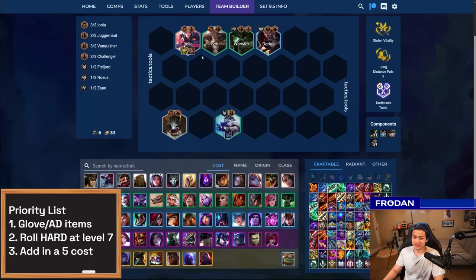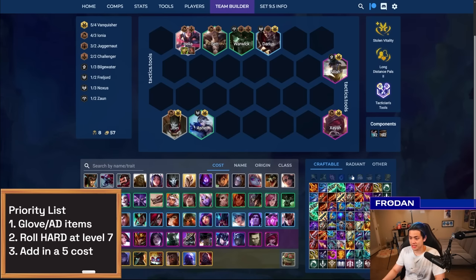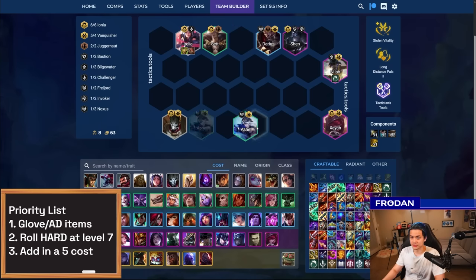At level seven, you have a couple of different boards you can roll for. The first is if you have an Ionia emblem — you can just go for six Ionia, get Neela in ASAP with the Ionia emblem, and instead of Warwick just play Shen. There you go — six Ionia plus one Vanquisher. This last spot is a flex. If you don't have an Ionia emblem, that's where things get a little tricky.